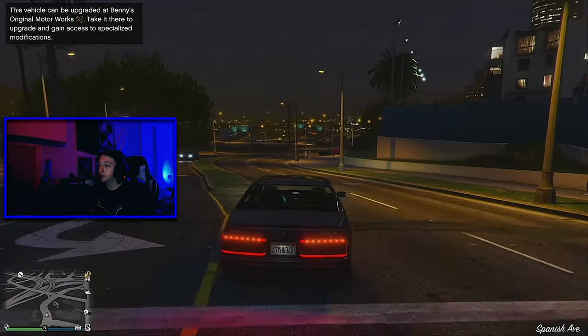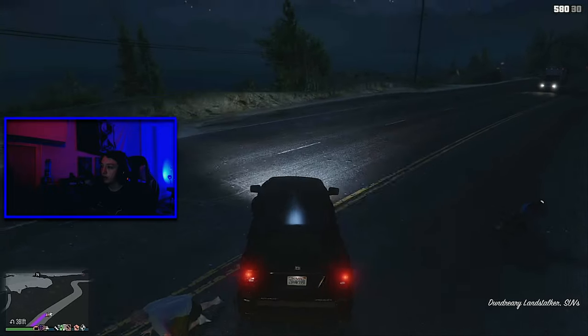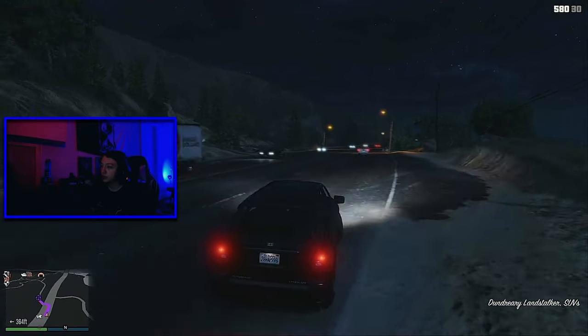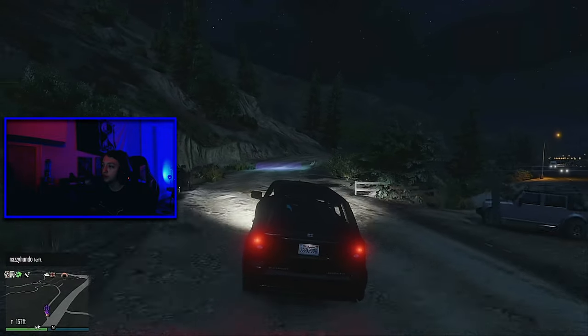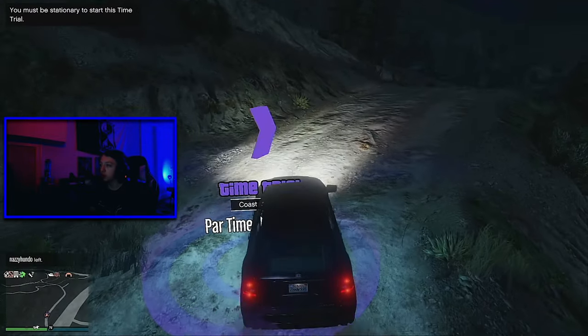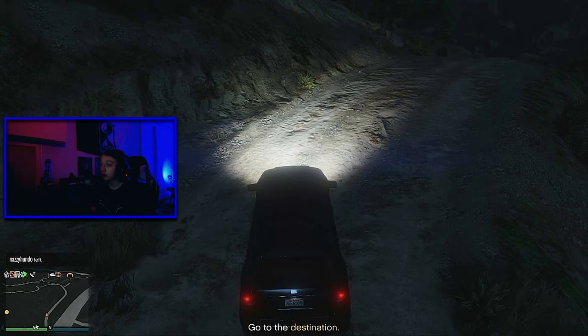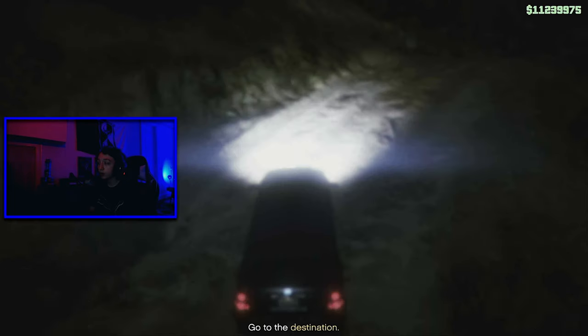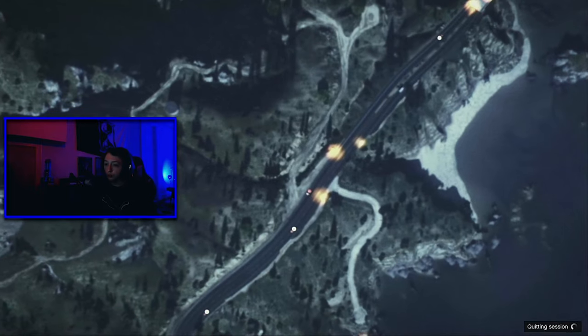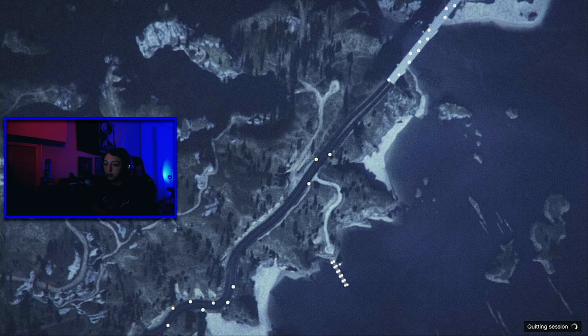Drive over to a time trial. Unlike the frozen money glitch, there's no pausing step to worry about preemptively — you can just listen along and do it. Start the time trial, press down on your d-pad, and select Michael, because otherwise you could spawn in as Franklin and it'll ruin the glitch. You have to spawn in as Michael — this is the only way to 100% guarantee that.